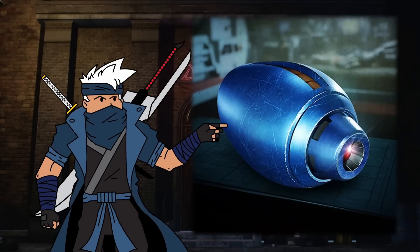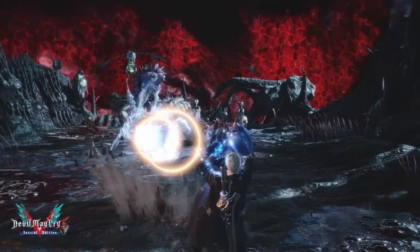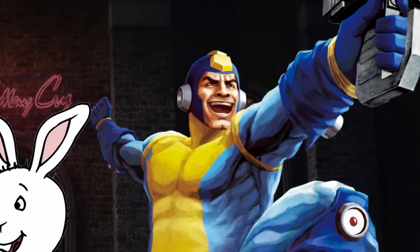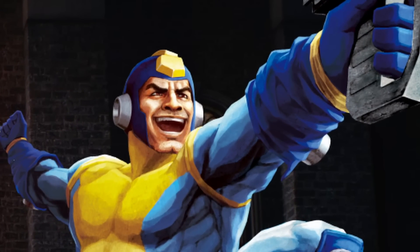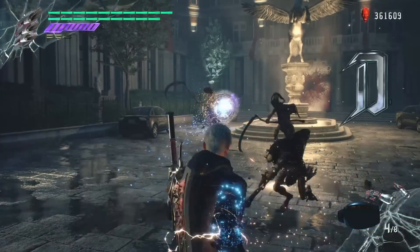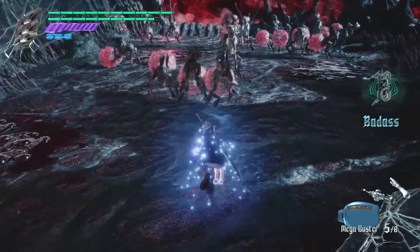Mega Buster. This one doesn't need much of an explanation, as it's a Mega Man Buster. Nero is able to use Mega Man's Mega Buster and can charge it up to do devastating damage to his enemies.